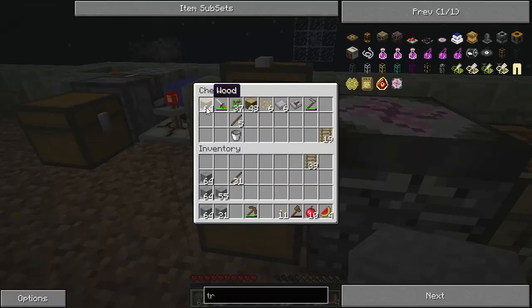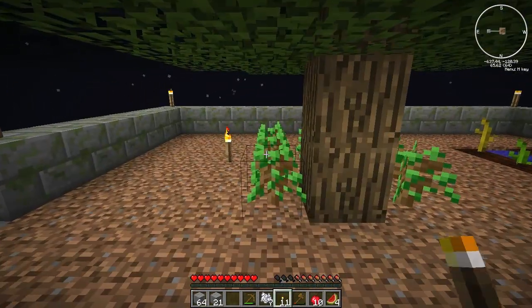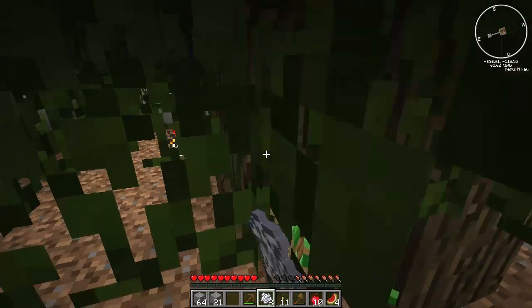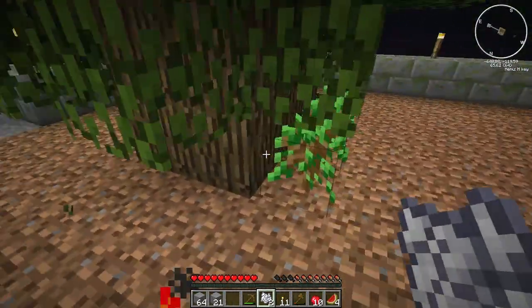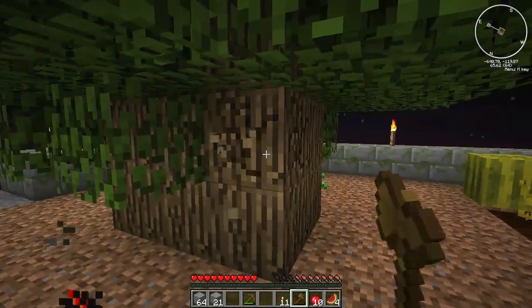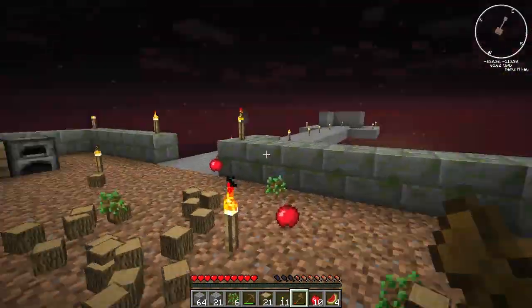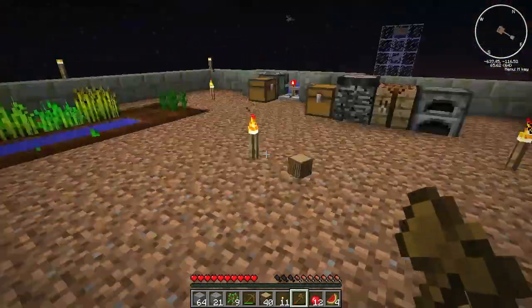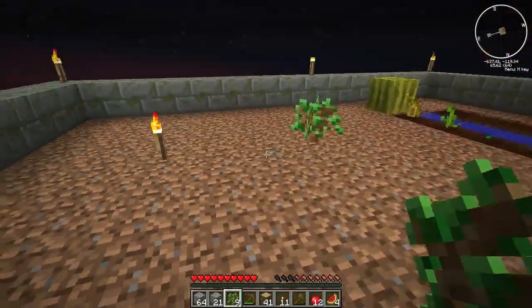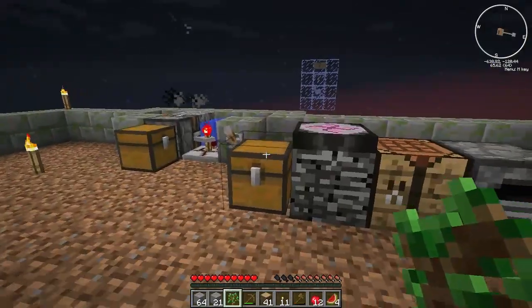So I'm going to grab myself a few pieces of bone meal and knock a few of these trees, make them bigger, just use up what I've got. So then I can cut these things down and you can actually see that when you cut it down - you still get the saplings and still have a chance of getting apples, it just removes all the leaves straight away. That's really, really neat - I just wanted to show you that.